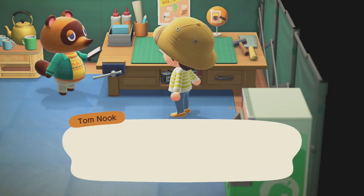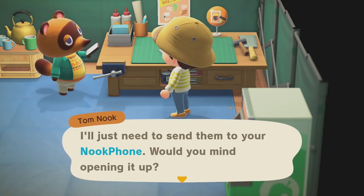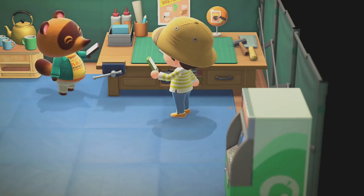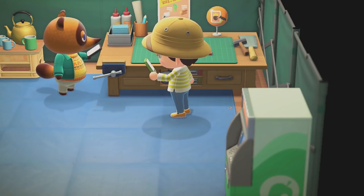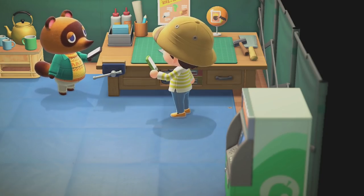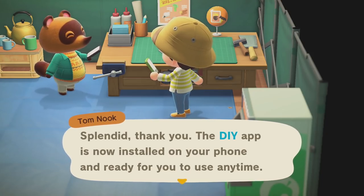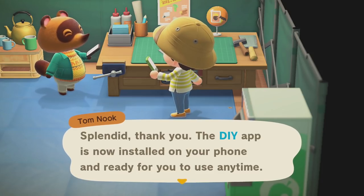'I have a few common DIY recipes for you, free of charge.' He's sending them over even though we're right next to each other — the digital age. 'I'll just need to send them to your Nook phone.' The DIY app is now installed on your phone. Nook, that's a lot of power — Nook can just install apps on my phone. Now I just need the last four digits of your credit card.